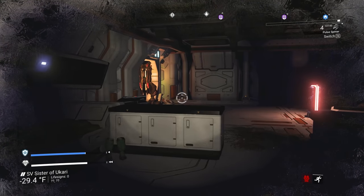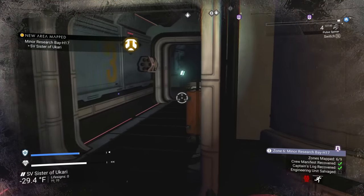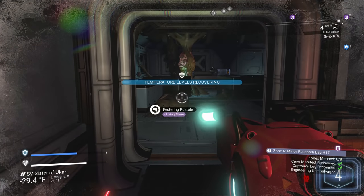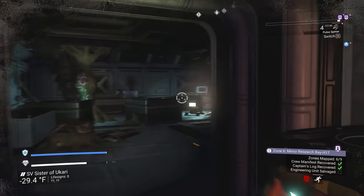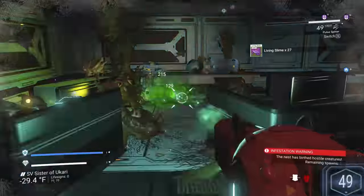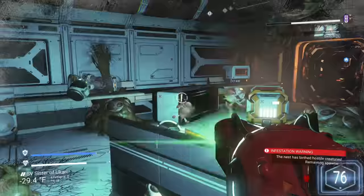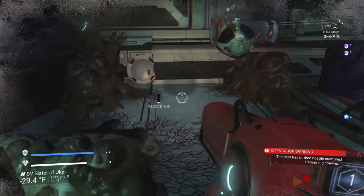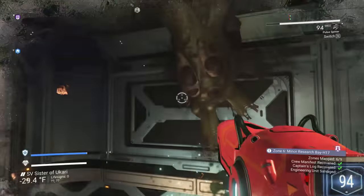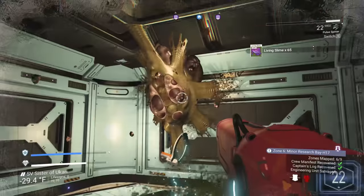I think that's pretty much it for this area, let's move on to the next one. There are no other doors so we should be going through here - zones mapped: six of nine! Let's turn this heater on and start taking out these guys. All right, made short work of them. Now for all the living slime - I'm curious how much the living slime is going to break down to in nanites.